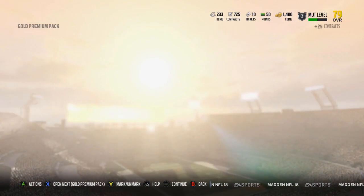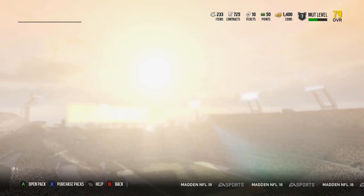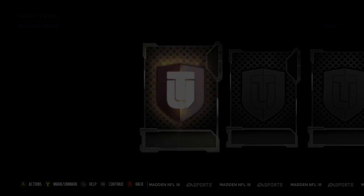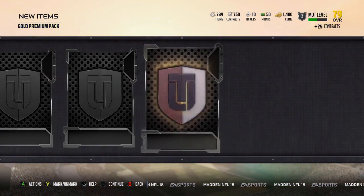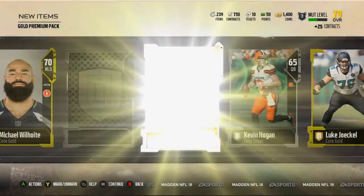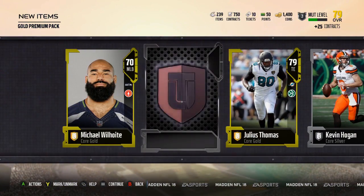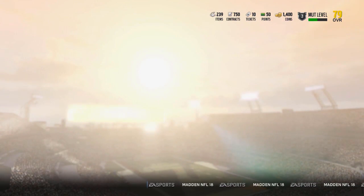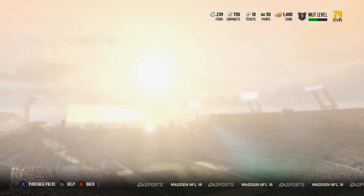Dalvin Tomlinson. We're down to one pack. This was definitely nothing like the earlier pack opening. And I don't think we're gonna pull... Julius Thomas — that's nice, I'll take that. Julius Thomas is pretty good. So I think we only pulled one elite there — I think it was just Vontae Davis.